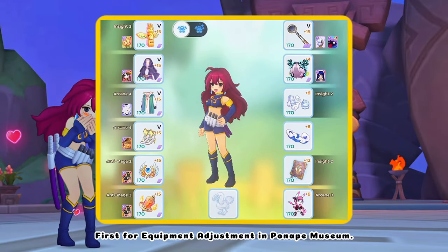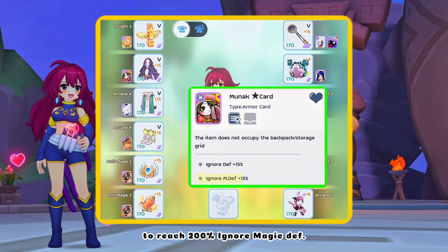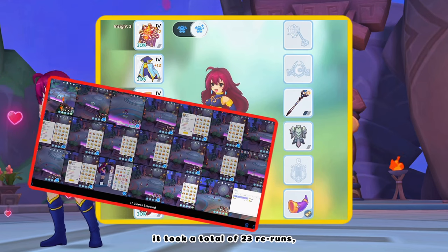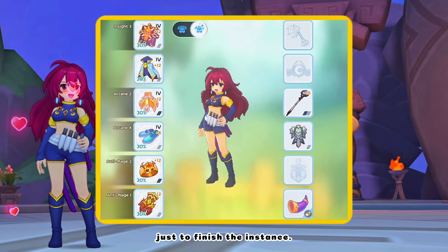For equipment adjustment in Panopi Museum, I switched the armor card to Munuk Star card to reach 200% ignore magic death, and then Seed of Idrisil card for the magic life steal. As for the relic, I used HP Block because honestly it took a total of 23 reruns and lots of item adjustment and getting the right sequence just to finish the instance.